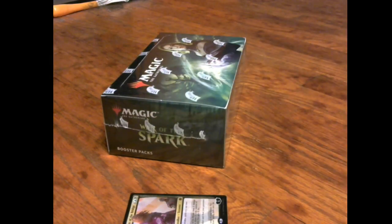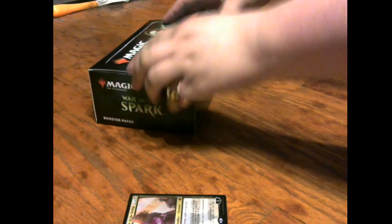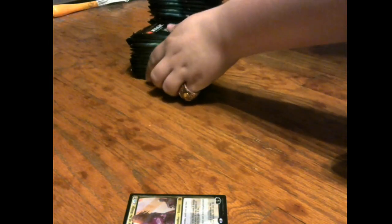But that's not what you're here for — that's not what you clicked the video for. So we're gonna get cracking into this box. War of the Spark is nigh! We're gonna get the X for good luck — X marks the spot. There's a planeswalker in every pack as per Wizards of the Coast. Got Tezzeret right here, and without further ado let's get into cracking War of the Spark.